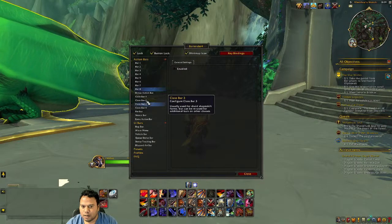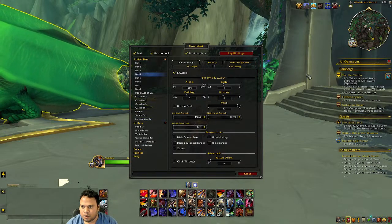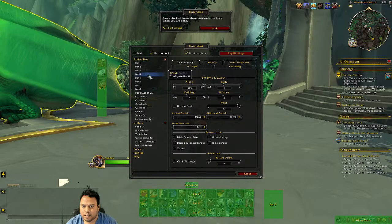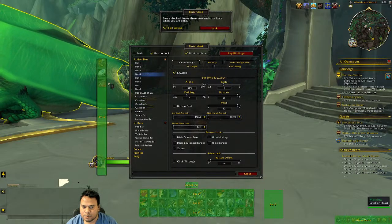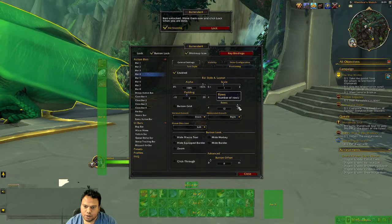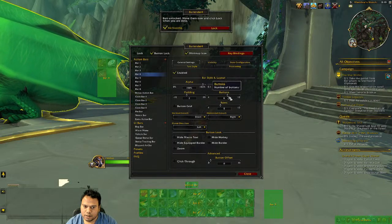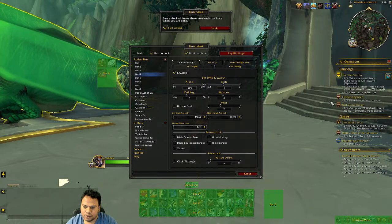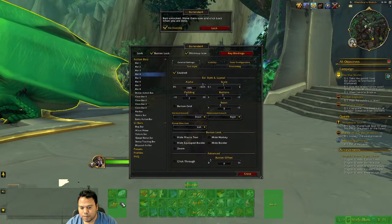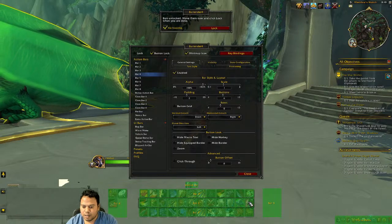If you look at my Bar 4 and Bar 5, they don't initially look like that. By default these bars are a long vertical strip with many buttons. I changed them by adjusting the rows into columns, and also reduced the number of buttons — I set it to six. You can reduce buttons to whatever number you need, since I only use those bars for vehicles and miscellaneous things.